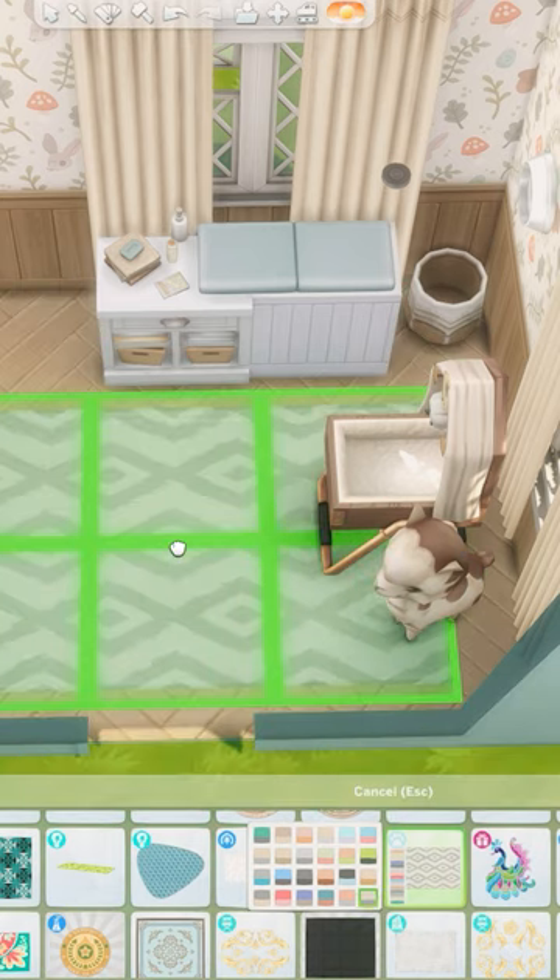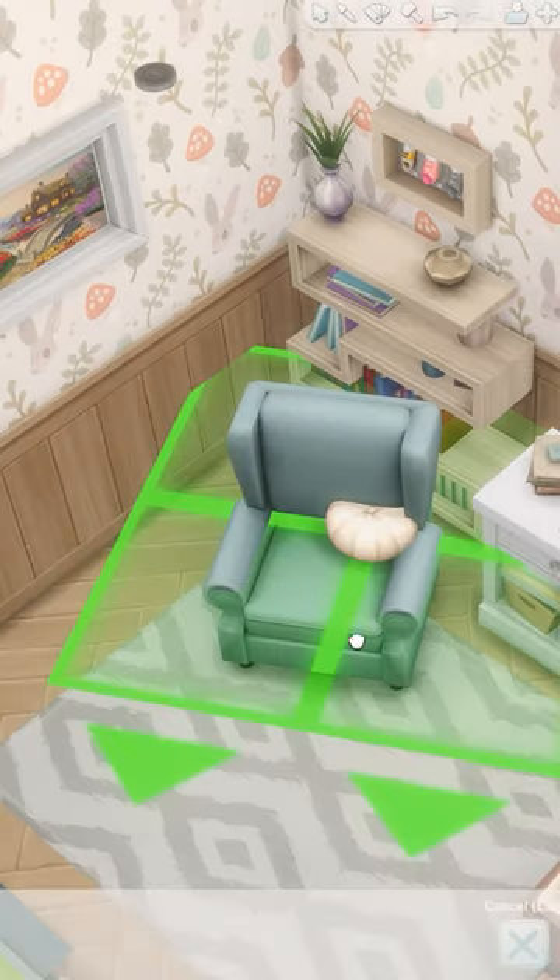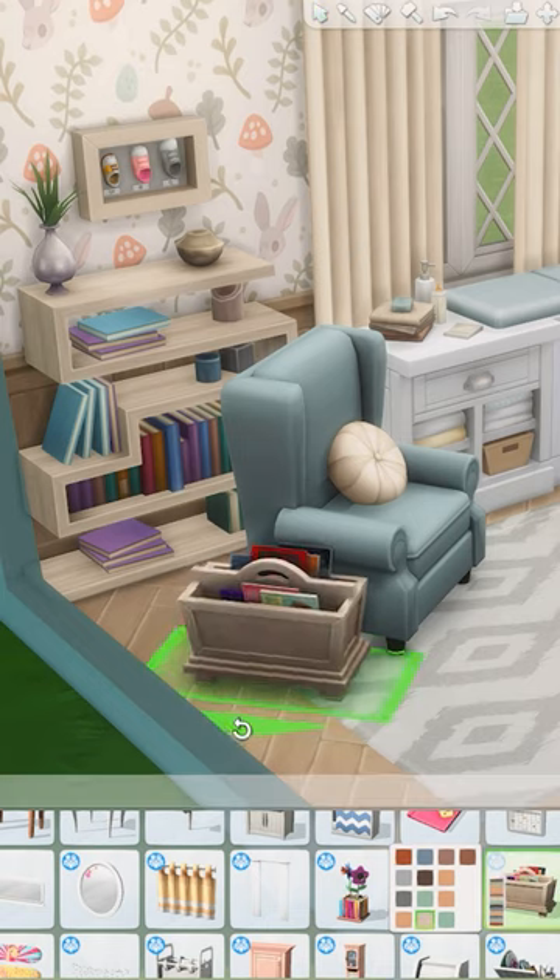And how have I not mentioned the wallpaper yet? Those bunnies! I also wanted to include a comfy chair for nursing, and I placed a pillow on it using the tool and added some books nearby for story time.